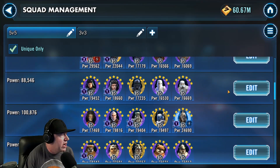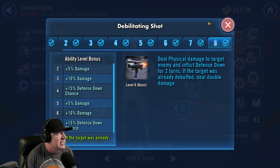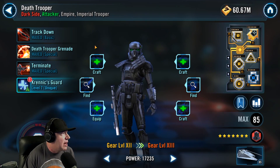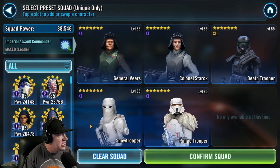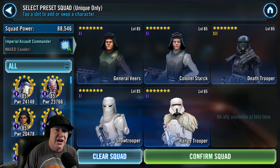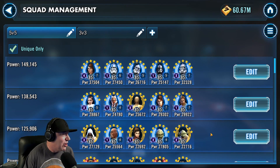Troopers — not as critical, but the idea is to put Starck in the second slot because he can apply Defense Down. Then Death Trooper in the third slot — if he's able to apply Stun, the next two hits from the characters behind him, Snow Trooper and Range Trooper, can't be evaded. Because if a character is stunned, they can no longer evade. It's very interesting how all of this works.